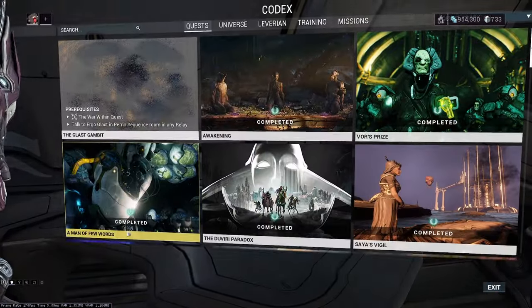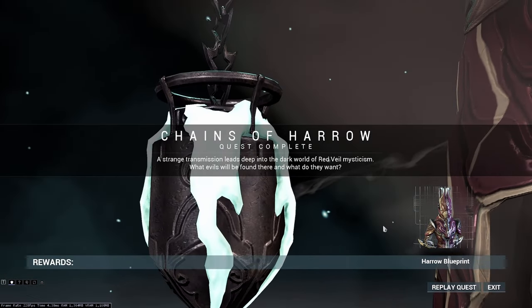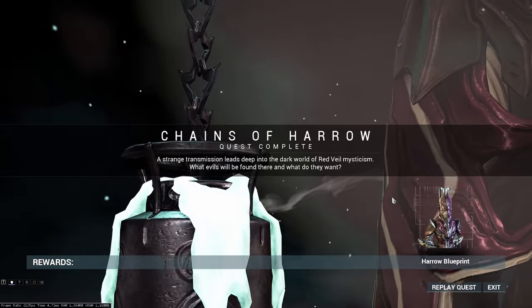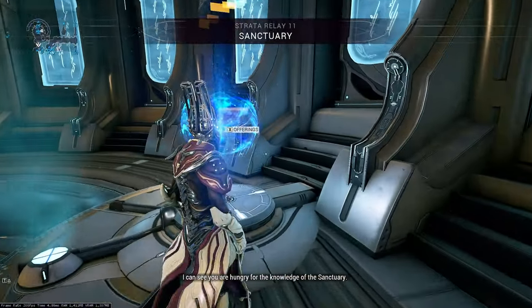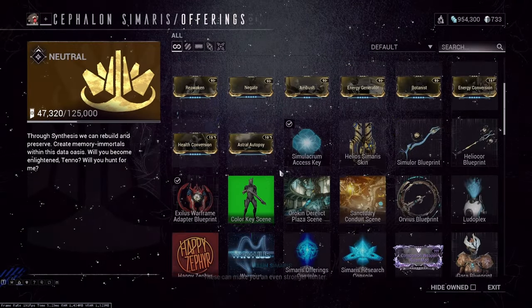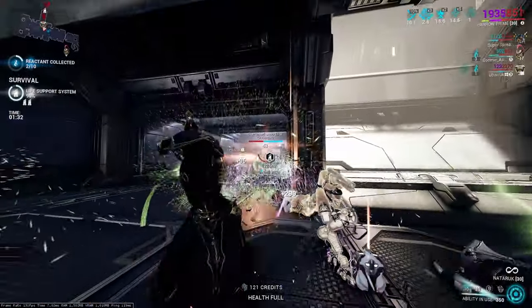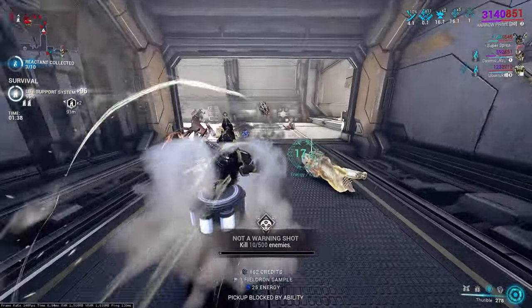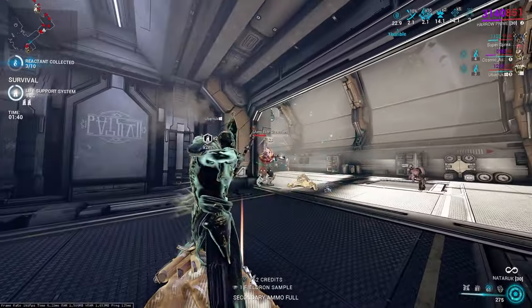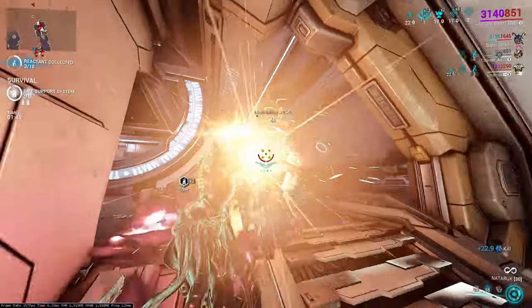Getting your hands on Harrow is a little more difficult than other frames, but it's totally worth the work. The main blueprint comes from the story quest Chains of Harrow. Once you finish the quest, you'll receive an email from the Lotus with Harrow's main blueprint. If you've already done the quest and are missing the main blueprint, you can buy a copy from Cephalon Simaris at any main relay for 50,000 reputation. Harrow Chassis is probably the first piece you'll receive — it has a 3% drop chance from any enemy in any Void Fissure mission.